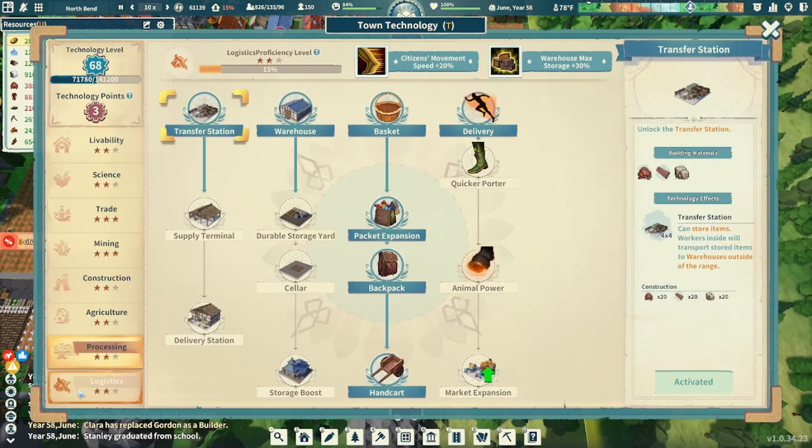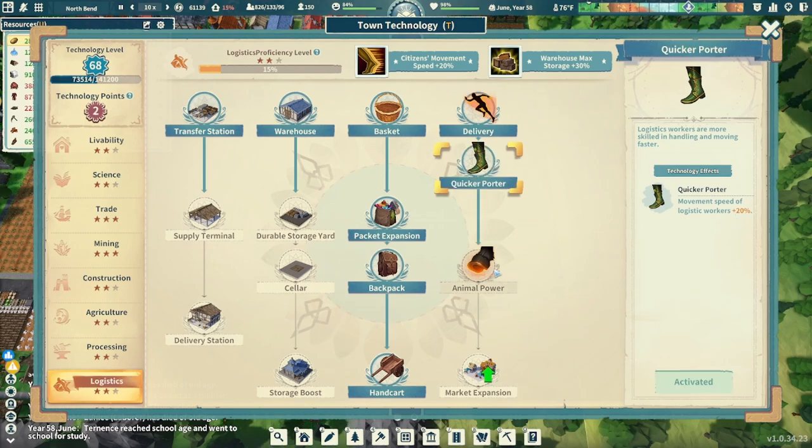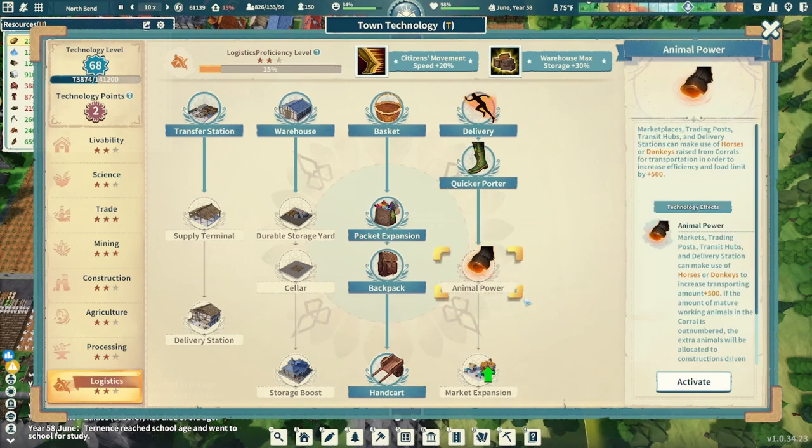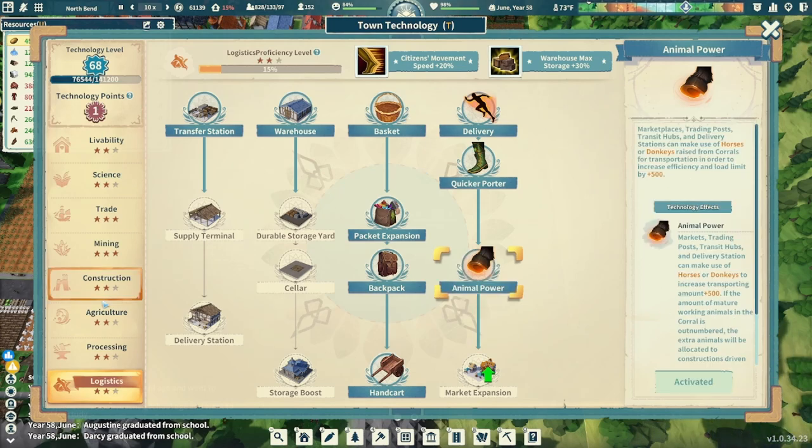Once we get the horses, we'll be able to go to logistics. We got three points — let's go for it. Movement speed of logistical workers is plus 20% with Quicker Porter, so we're going to do that. And then Animal Power — this is why we want to get those horses. It increases the efficiency and load limit by 500%. It's just too good to not have, so we're going to grab that as well.